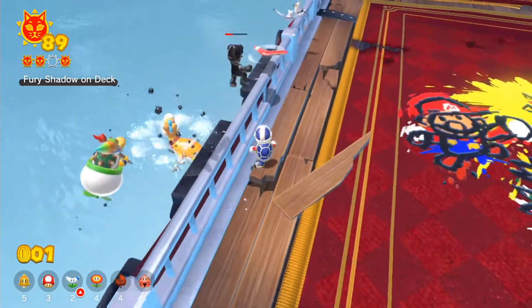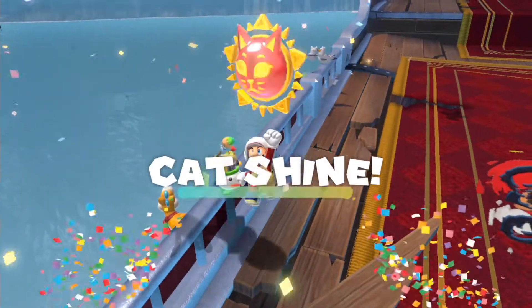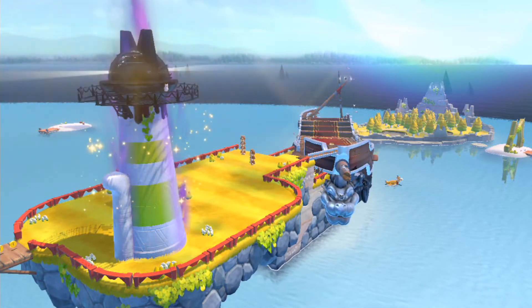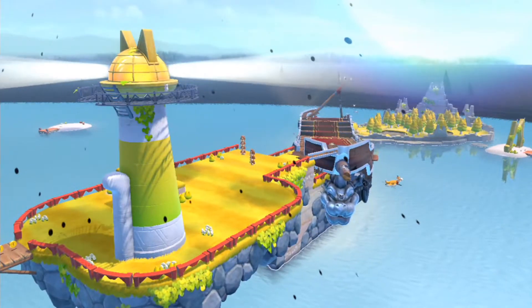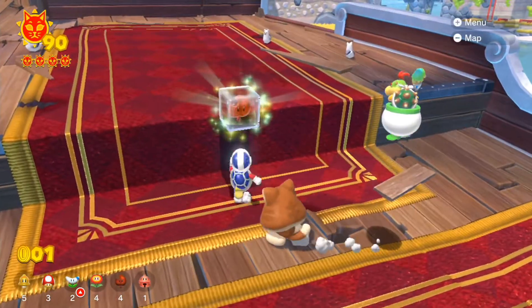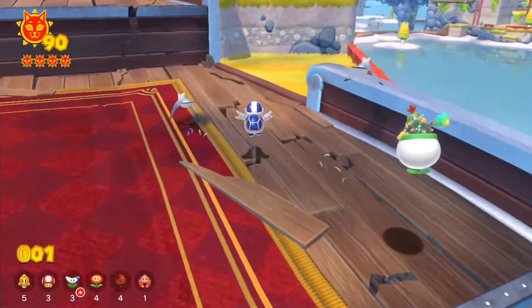We've almost done with the cat shines grind, so we could expect this much. You can imagine how speedrunners of this particular Bowser's Fury game mode would play it — from what I've seen, it's actually pretty impressive. You can still skip cinematic cutscenes just like in 3D World, at least on the Switch version, so you don't need to worry about time wasting. I'm pretty sure Mario Party Superstars also has a skip option for specific cinematics before you begin a minigame.